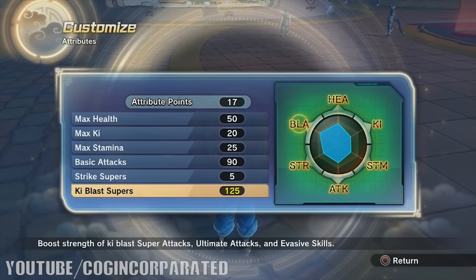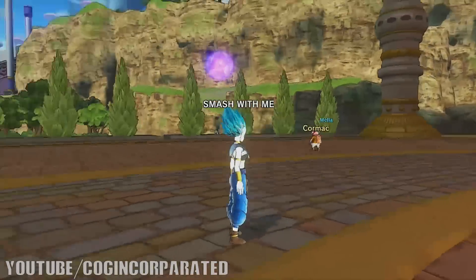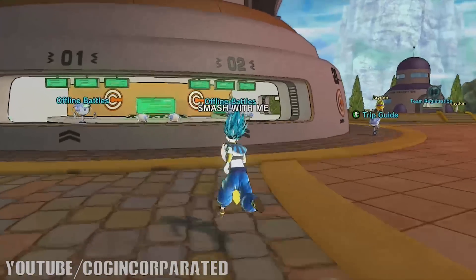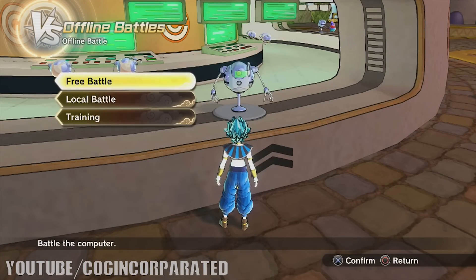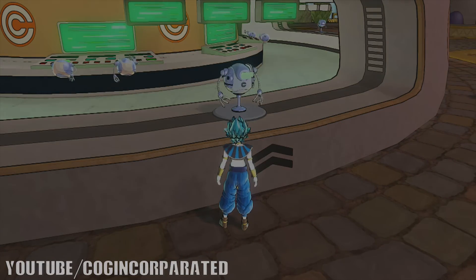If we go to Boost Attributes, you'll see my Ki Blast Supers at 125. My character is a female Saiyan, and female Saiyan characters in Dragon Ball Xenoverse 2 are more likely to do more Ki Blast damage than any other character race.